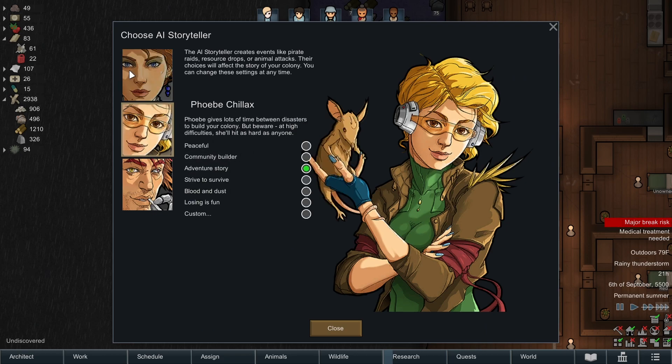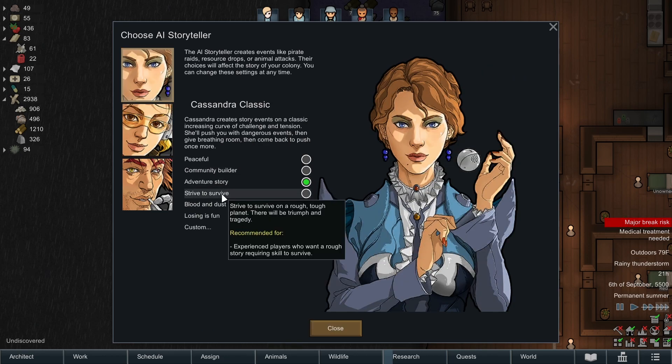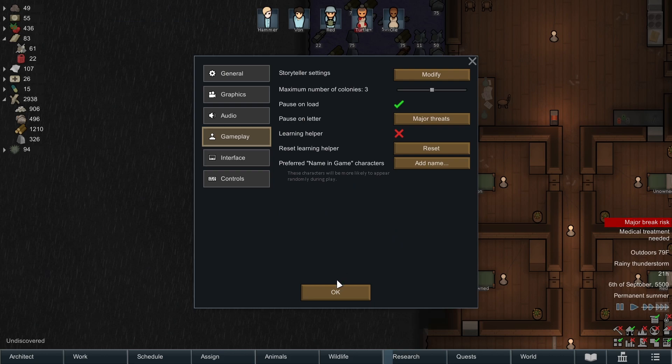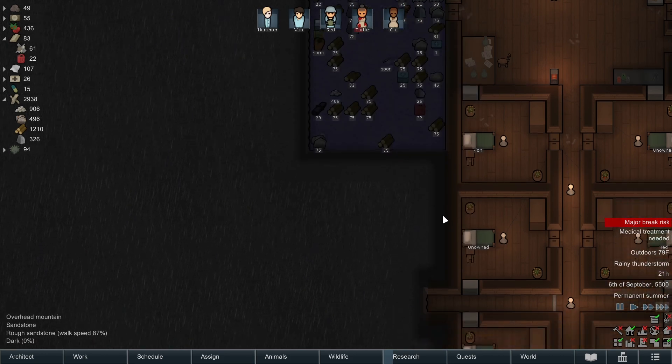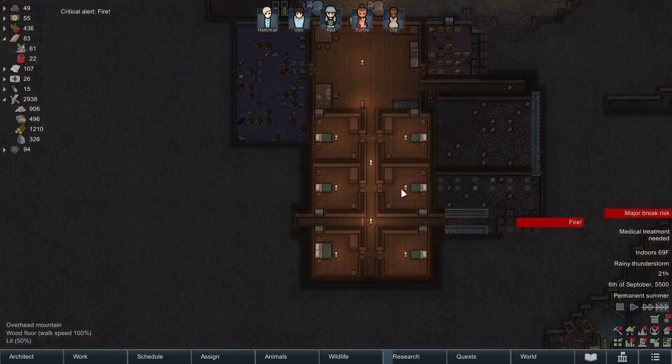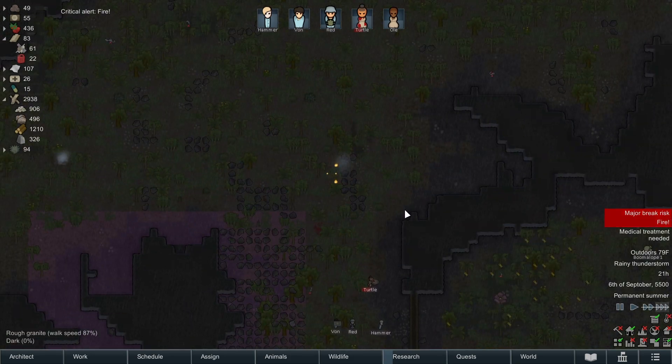Based on my own feedback, we are going to modify our storyteller. We're going to switch to Cassandra Classic and we're going to do Strive to Survive - I want a little bit more of a challenge, I want to make the series a little bit more interesting. With Phoebe Chillax, we were just getting a little bit too much time in between challenges.